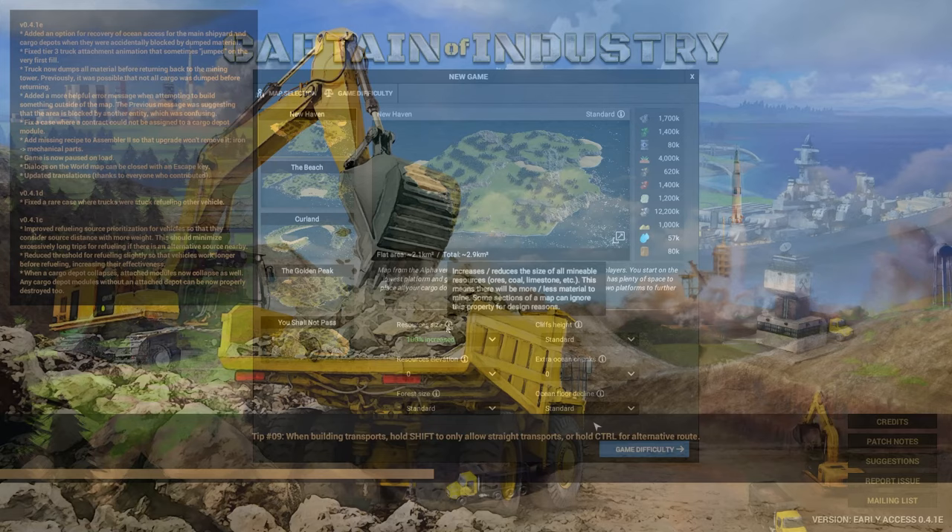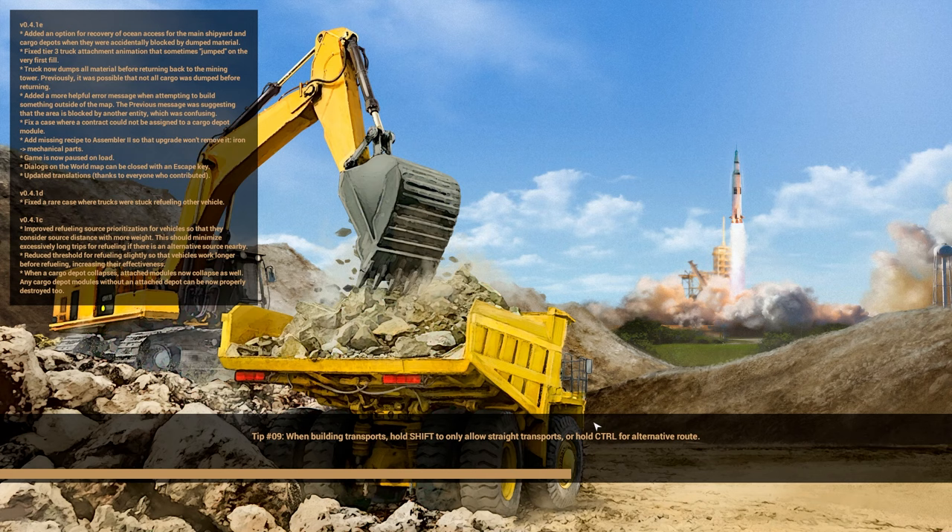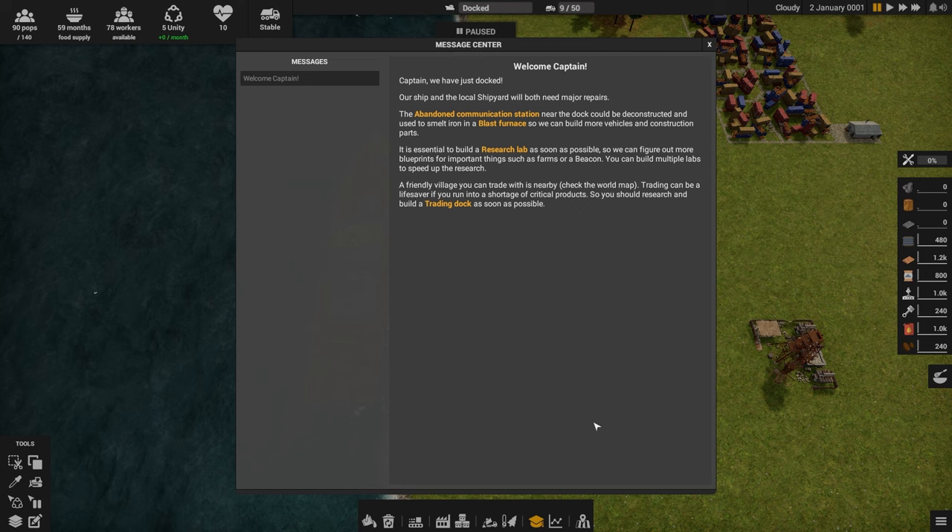Now we're just waiting for the load screen to go. I'm gonna save my voice for a bit — I am croaking a bit. The in-game message reads: Captain, we've just docked. Our ship and local shipyard will both need repairs. The abandoned communication station near the dock could be deconstructed and used to smelt iron in a blast furnace so we can build more vehicles and construction parts. It's essential to build a research lab as soon as possible. We can figure out more blueprints for important things such as farms or a beacon — you can build multiple labs to speed up research. A friendly village you can trade with is nearby — check the world map. Trading can be a lifesaver if you run into a shortage of critical products.